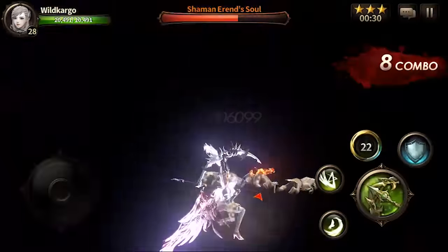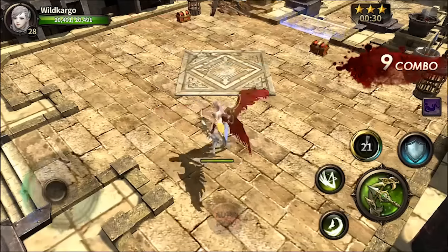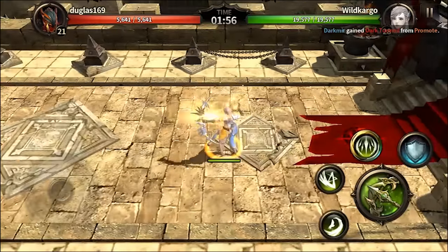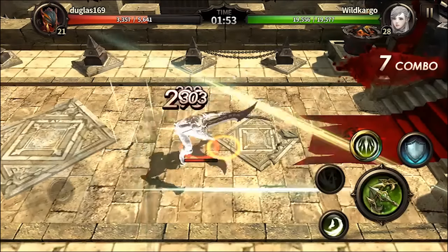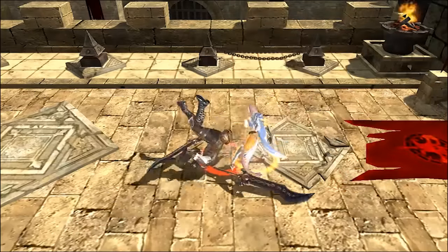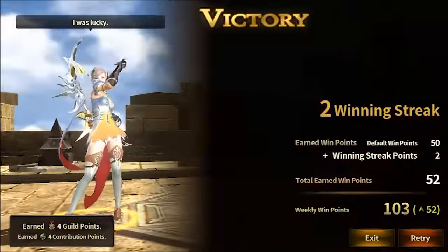The third skill is an arrow rain that also combos into another hit. I'm pretty overpowered here because HIT has no equipment level limits — you can wear anything you want. This PvP match was pretty unfair; the opponent stood absolutely no chance. He went down easily — easy game, easy life.